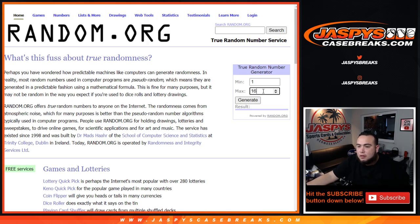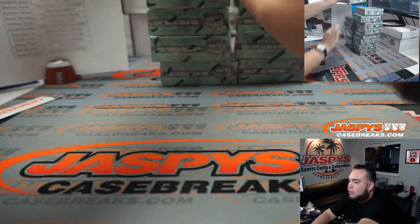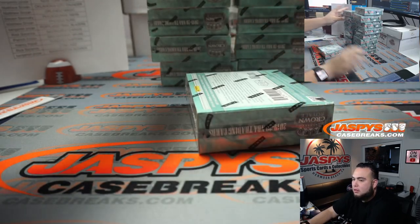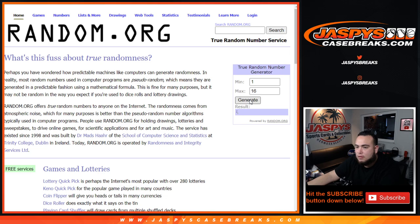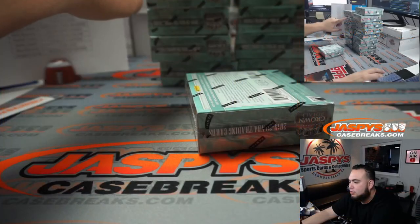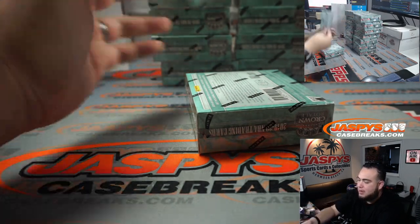Let's generate two numbers really quick. First one is three — so if you can see here, that's one, that's two, and here is three. Let's generate one more. Nine — that's one, two, three, four, five, six, seven, eight — top box here at the top — nine.